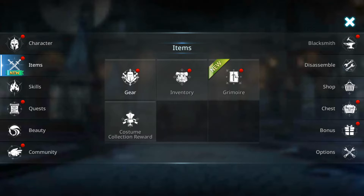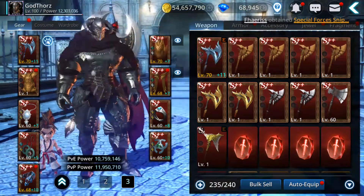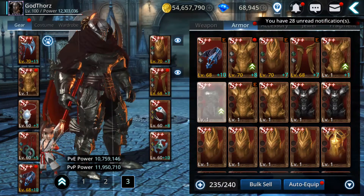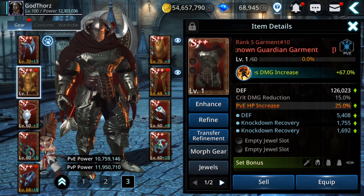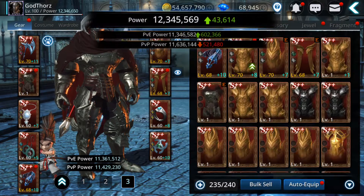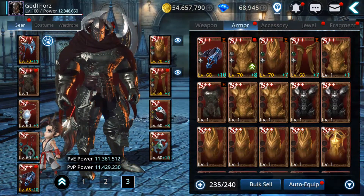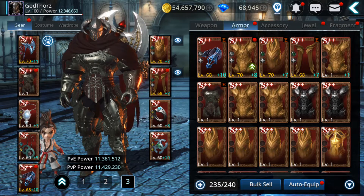What you can do is keep one setup for PvP and use another tab for your PvE setup. Let's compare the PvE power. I don't have the PvP battlefield version but let's see the difference in pve power. Right now PvE power is 10,759,000. If I equip this tier 10 piece — boom — 11,361,000, so about 600,000 more PvE power. That's a lot, and it's still just level one. Let's try to upgrade it.